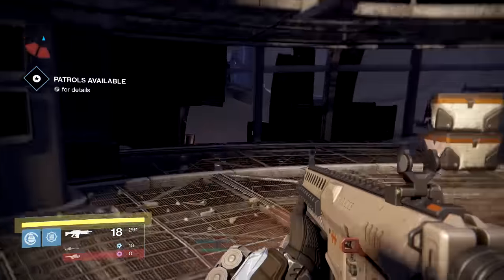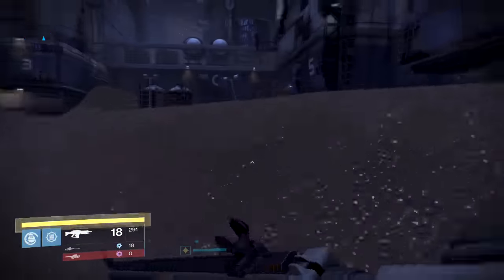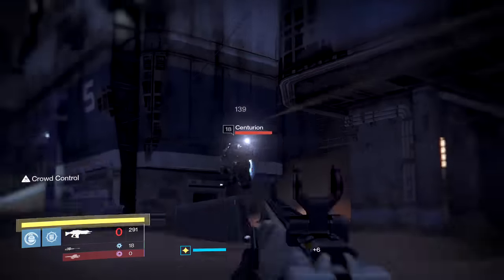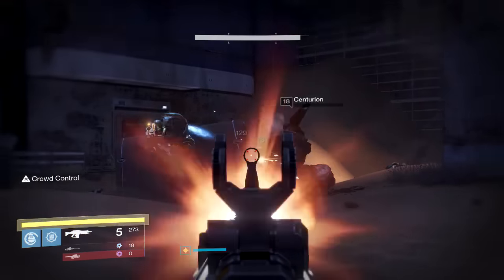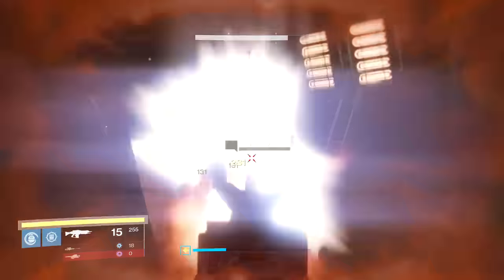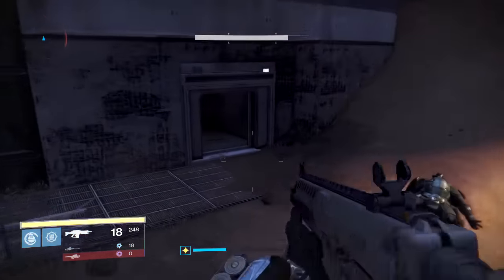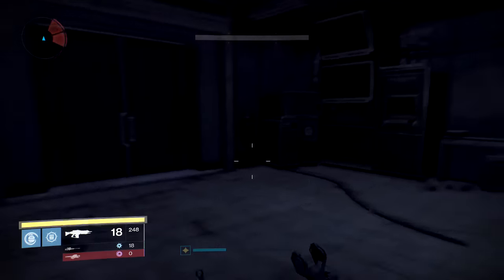Those are the field test weapons — very easy this week, no Crucible one, so it's not a big deal. This auto rifle I'm not too crazy about; it's got a slow rate of fire, a really small magazine, and crowd control helps a little bit, but the reload is magnificently slow. These field test weapons aren't meant to be amazing — they're just guns you use to get some rank.